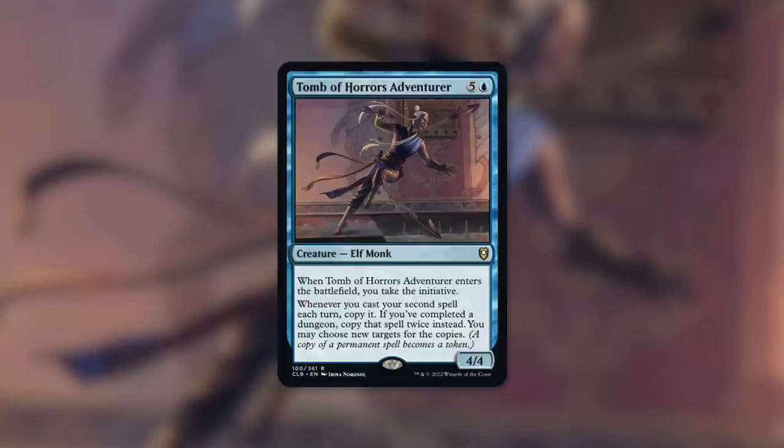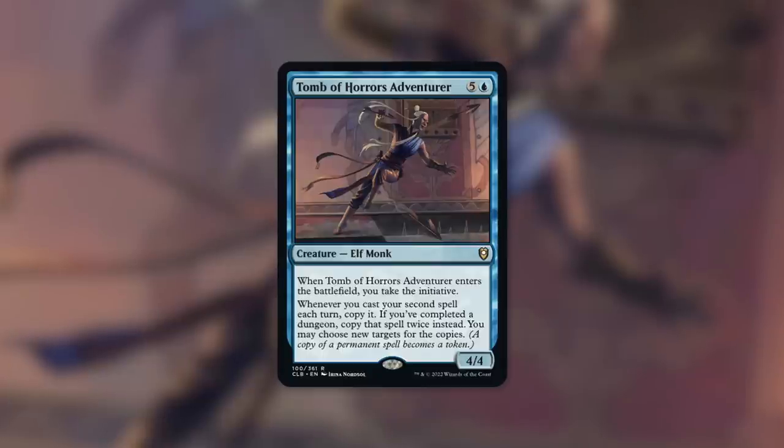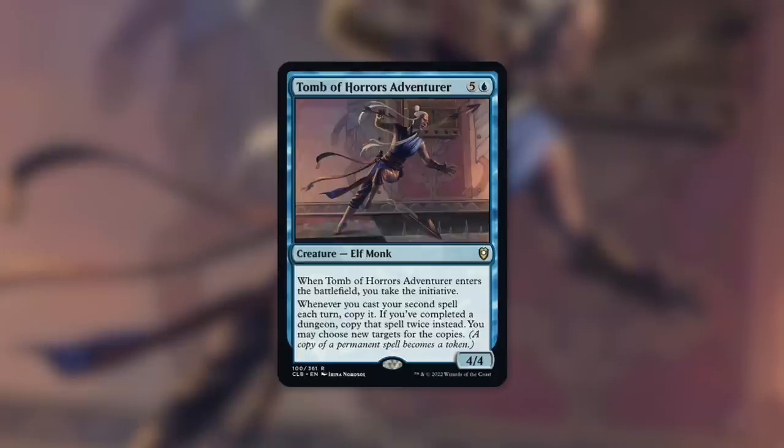To clarify: when you cast your second spell, you do have to cast a spell prior to it. So if you've got a big spell you want to copy - or triple if you've met that dungeon requirement - cast a small spell first and then cast your bigger spell to double or triple it. This Elf Monk costs a decent amount to get out, but it introduces a mechanic that helps throughout the game. Keep in mind this counts your opponent's turns as well, so casting two instants on the same opponent's turn gets you double or triple value on one of them.